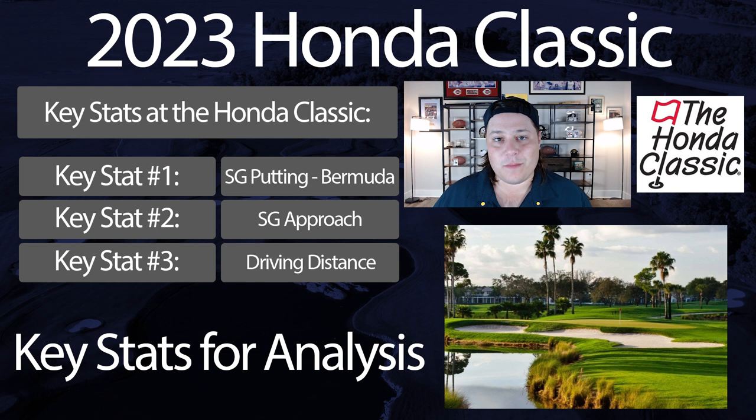Now let's talk about the key metrics I'm using this week. Number one: strokes gained putting on Bermuda grass. With those tough contoured greens running fast in Florida, you want guys who not only excel in general putting but specifically on Tif-Eagle Bermuda greens, which have a lot of grain — shiny and dark spots that help with green reading. Players native to South Florida tend to feel more comfortable with these reads, and with a slightly weaker field, putting specialists really tend to differentiate themselves.